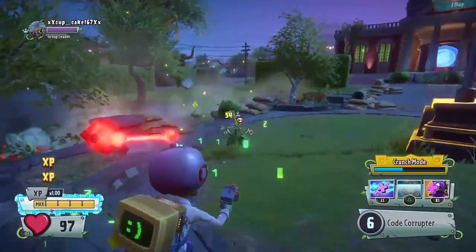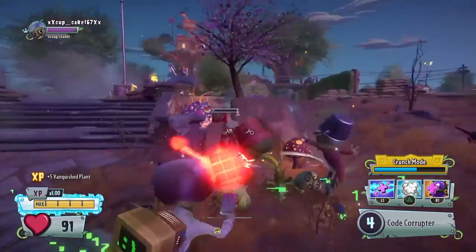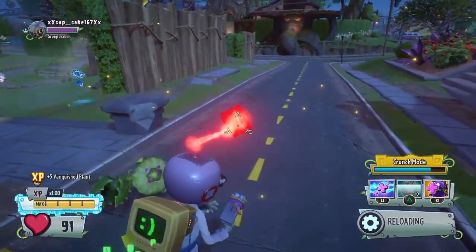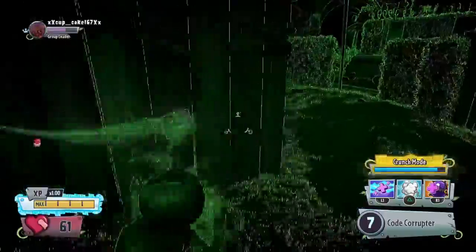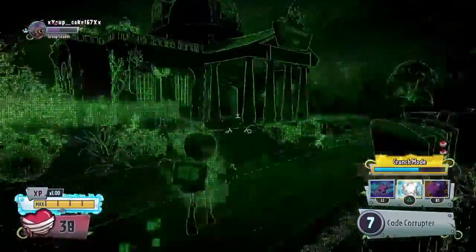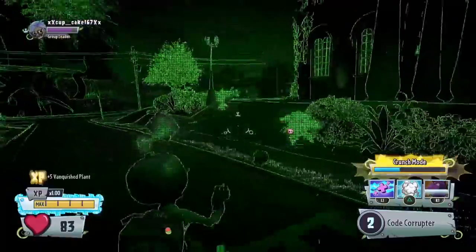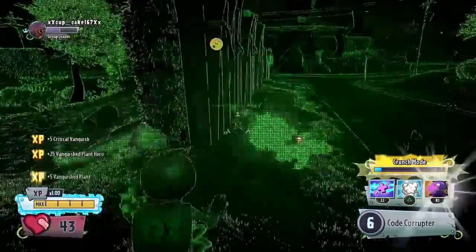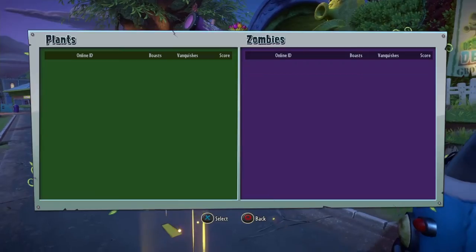At long range he does around 22 damage, which is still pretty good. He has seven shots — one extra over Dr. Toxic. He has a fast rate of fire but not the fastest — less than the Pale Geologist. The crunch mode is the main issue; I can barely see anything. The only thing good about crunch mode is that you move faster, so if you're really good at tracking targets this is a great character.